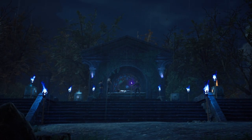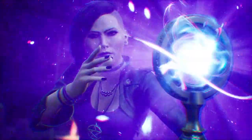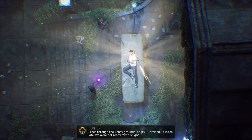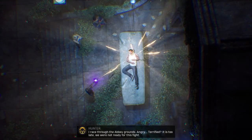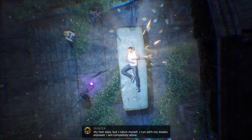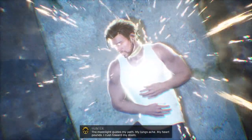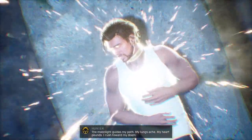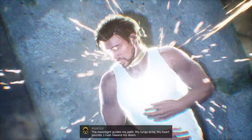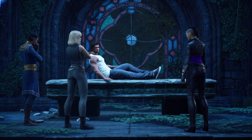What was that like - locked onto Nico's face and then nothing happened? Why am I lying like this? Tell us what you do. I raced through the Abbey grounds. Angry. Terrified. It is too late. We were not ready. My foot slips, but I catch myself. I run with my blades exposed. I am completely alone. The moonlight guides my path. My lungs ache. My heart pounds. I rush toward my doom. I... I cannot... No! Looks like I'm waking up.